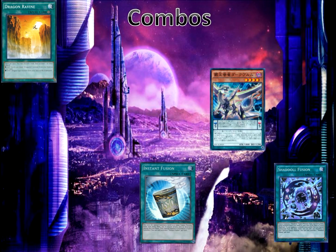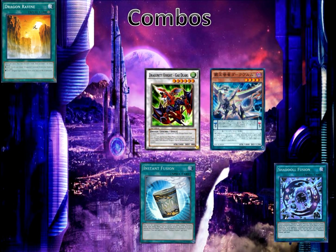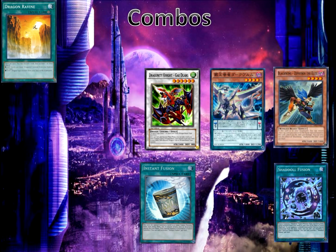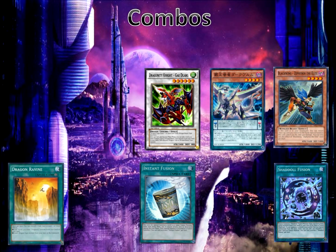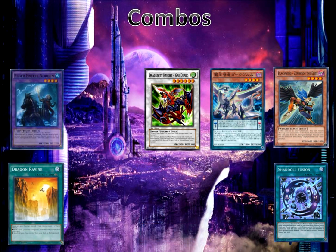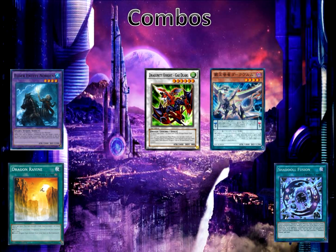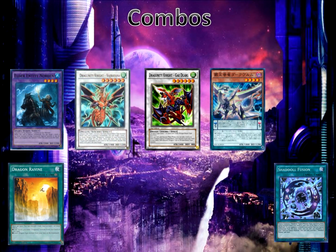Next we normal summon Dragunity Dux to re-equip our Phalanx, then special summon Phalanx to our side field. We synchro summon level 6 with Dux and Phalanx into Dragunity Knight Gae Dearg. Gae Dearg activates its effect — once per turn during the main phase we search out Blackwing Zephyros the Elite, then discard him to the graveyard immediately. We activate Zephyros's effect, bouncing back our Dragon Ravine to special summon itself — taking 400 points of damage. Then we activate Instant Fusion to special summon Norden from our extra deck, and Norden special summons Dragunity Phalanx from our graveyard. Next we synchro summon level 6 with Phalanx and Zephyros into Dragunity Knight Vajrayana.